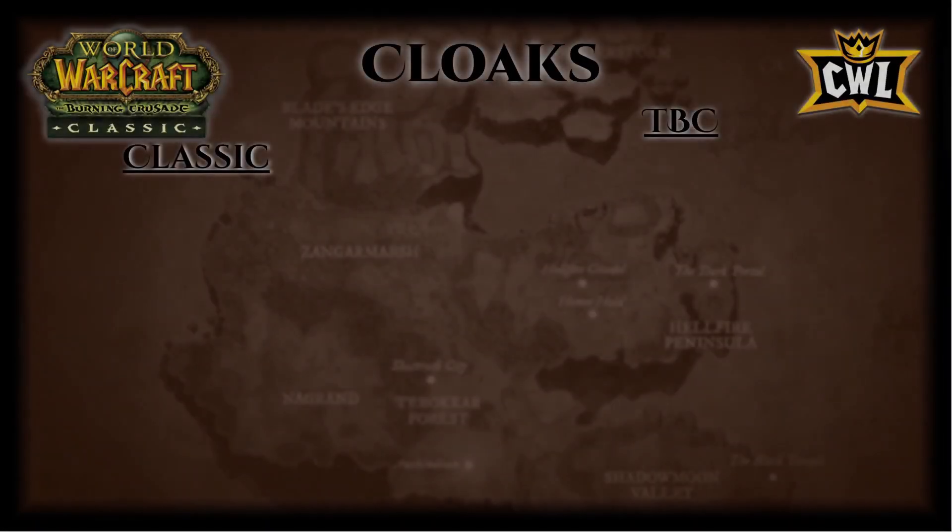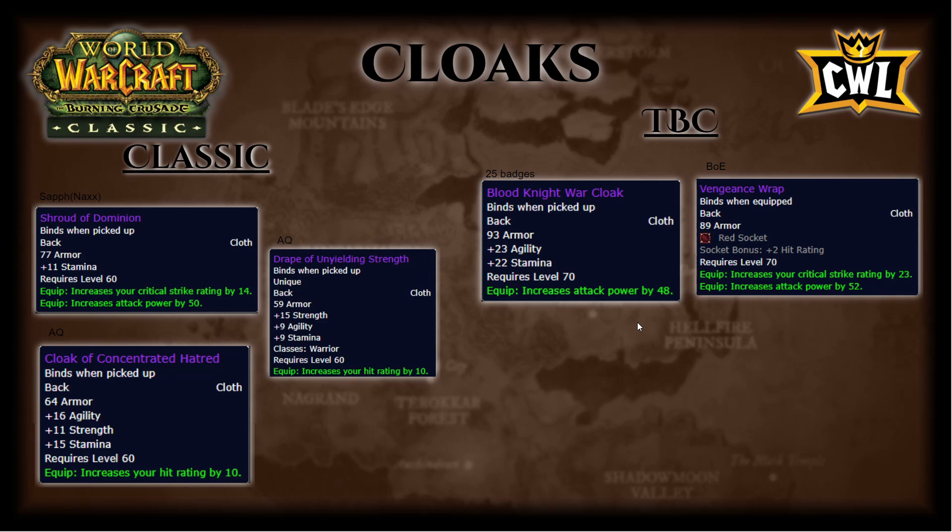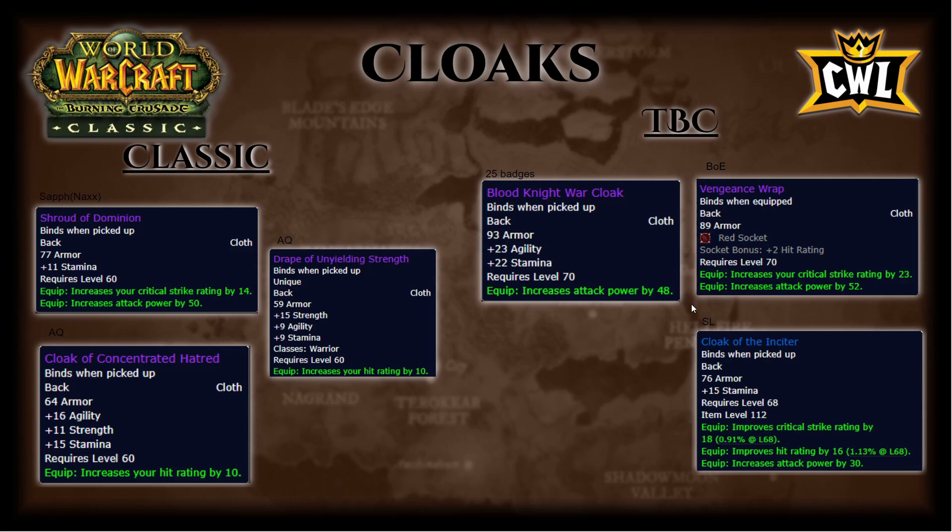Cloaks: out of Naxx, Shroud of Dominion — 11 stamina, 14 crit rating, 50 attack power. AQ Cloak of Concentrated Hatred — 16 agi, 11 strength, 15 stamina, 10 hit. Drape of Unyielding Strength — 15 strength, 9 agi, 9 stam, 10 hit. TBC side: Blood Knight War Cloak for 25 badges — 23 agi, 22 stam, 48 AP. BOE Vengeance Wrap — one red socket, 2 hit socket bonus, 23 crit rating, 52 AP. Cloak of the Insider out of Shadow Labs — 15 stam, 18 crit rating, 16 hit, 30 AP. Classic cloaks are solid for leveling; once you run Shadow Labs get Cloak of the Insider, then afford Vengeance Wrap. Do not spend badges on Blood Knight War Cloak.